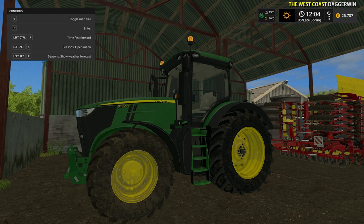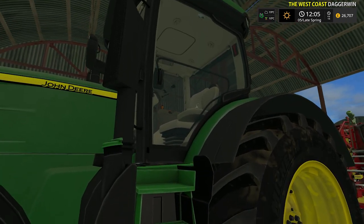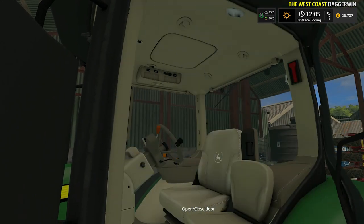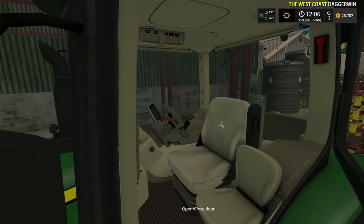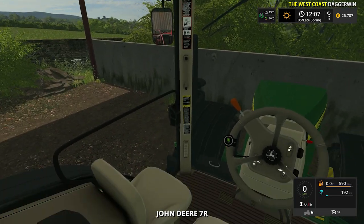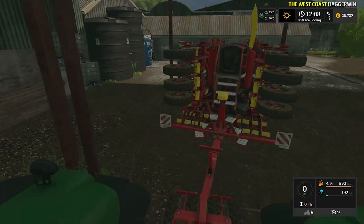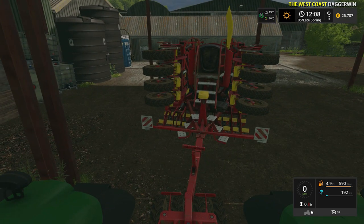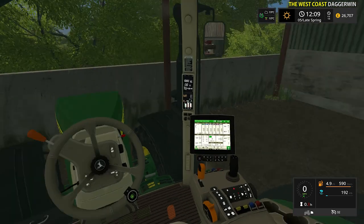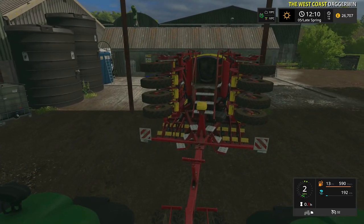Here we are. Are you ready? Let's see what it looks like to get into the tractor. Oh, very nice - very stylish! That is indeed a very, very nice animation. We still have the drill on the back, so that is going to have to be removed first of all. But other than that, I think we're okay.